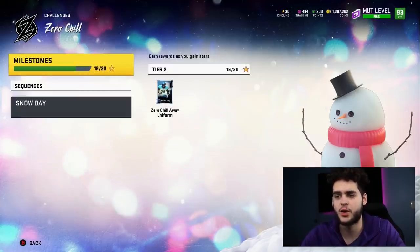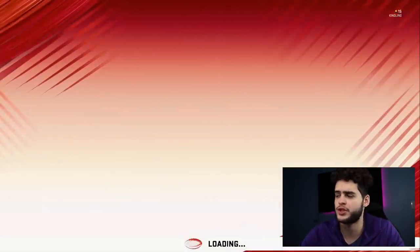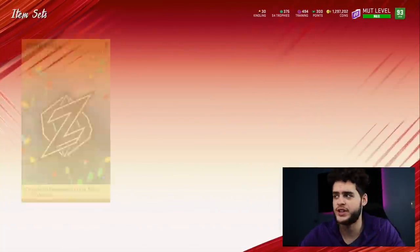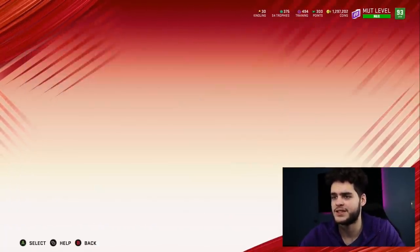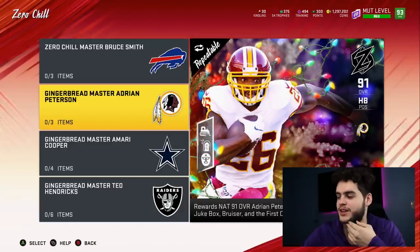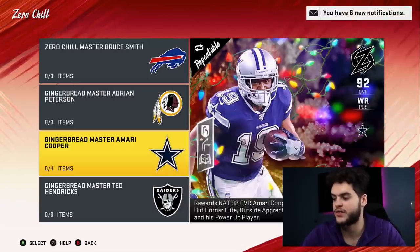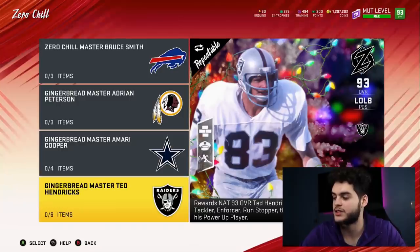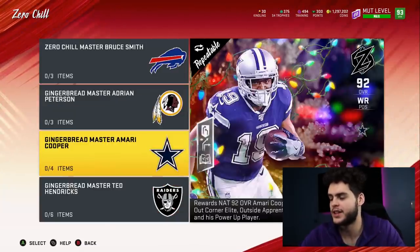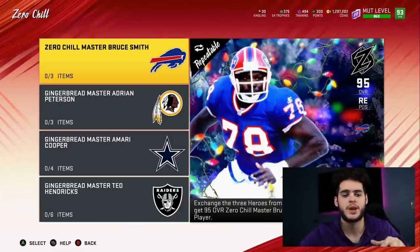As far as the gingerbread men go, holding them is probably the smart thing for now. If you want those players, go ahead — they do come with built-in abilities, which is really cool. If I had to pick one: Adrian Peterson has Bruiser, Jukebox, First One Free, and Bulldozer as an X-Factor — that's solid. Amari Cooper has Outside Apprentice, Double Me X-Factor, Specialist, and Corner Elite. Ted Hendricks has Secure Tackler, Enforcer, Run Stuff, Reinforcement, and Power Play. I think Cooper and AP are the better choices.